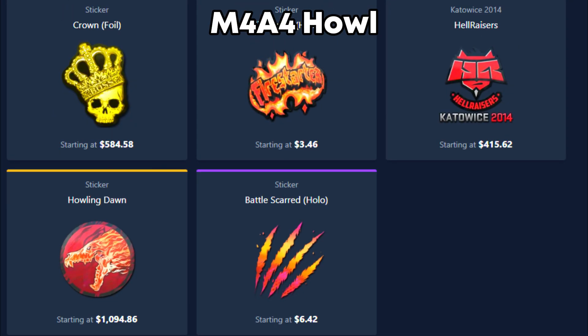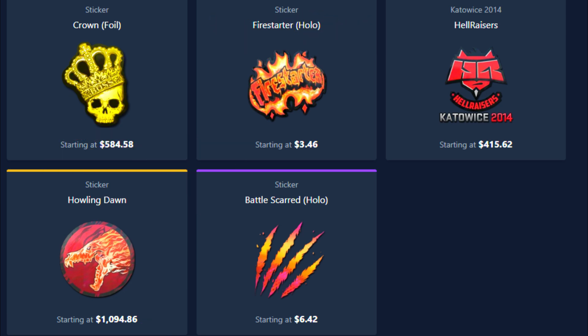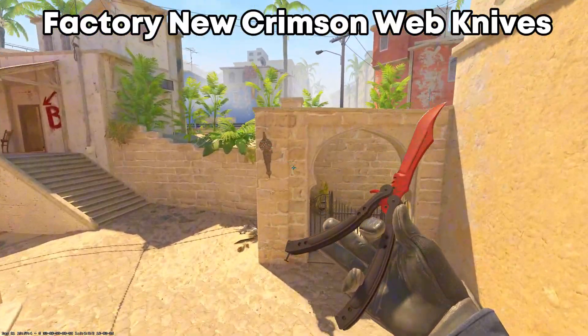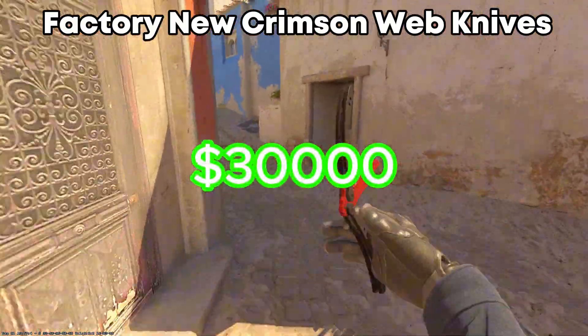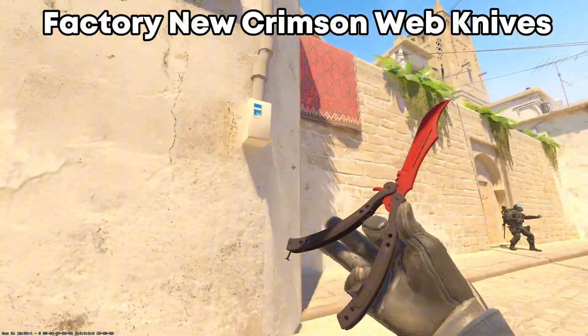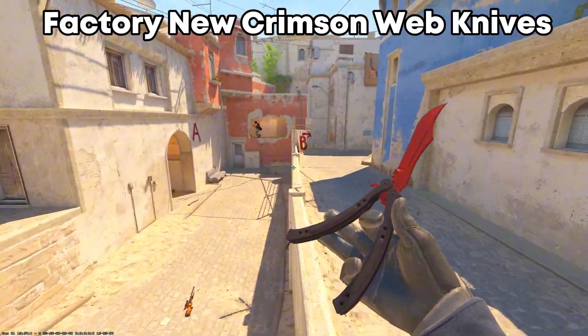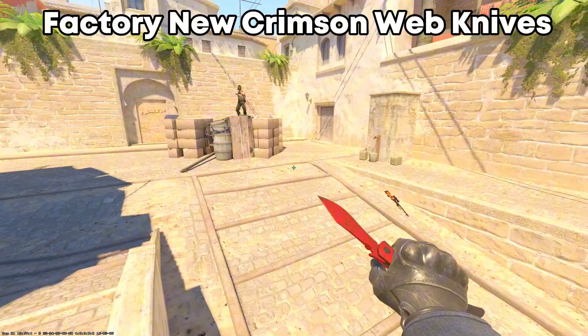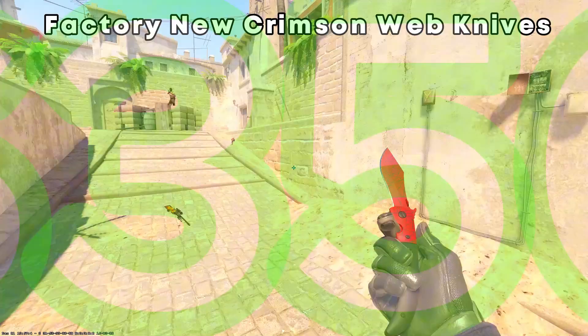Also the price can go up because most people using this skin apply some really expensive stickers. To buy some of the factory new Crimson Web knives, you should know that the price can go up to $30,000, but the pattern is very important and how the webs are placed. Even though most of the skins are very expensive, you can buy the Navaja Knife Crimson Web for around $350 factory new.